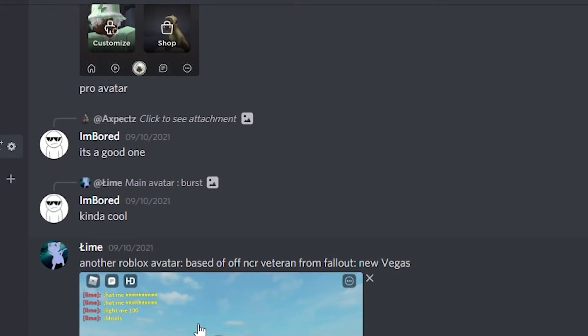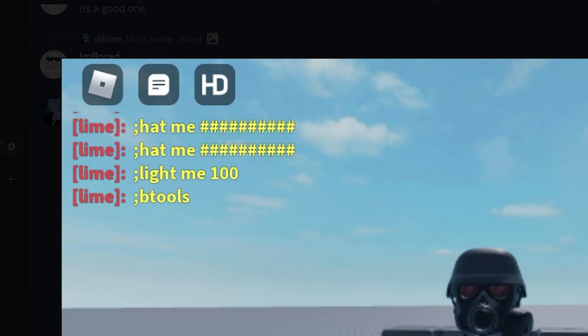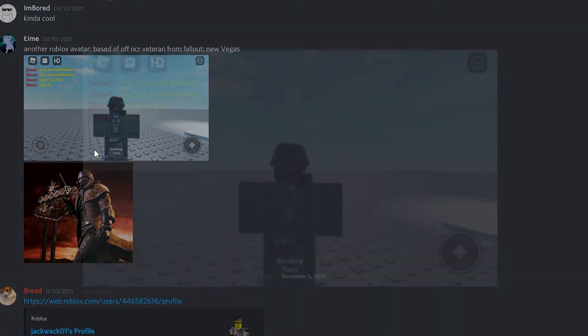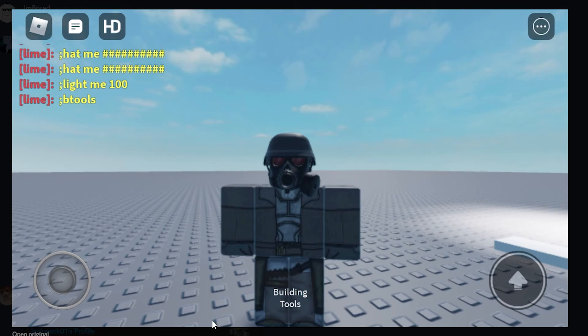Next we have another avatar from Lime — this is based off of Fallout: New Vegas. He included a small reference image, but you get the idea. It's a very cool skin from that game, and this avatar captures it really well in Roblox. I think this matches up great and he hit it very spot-on with the Fallout New Vegas avatar he was basing it off of. I'm gonna give him a 9 out of 10 — that is a great recreation of an avatar from another game.